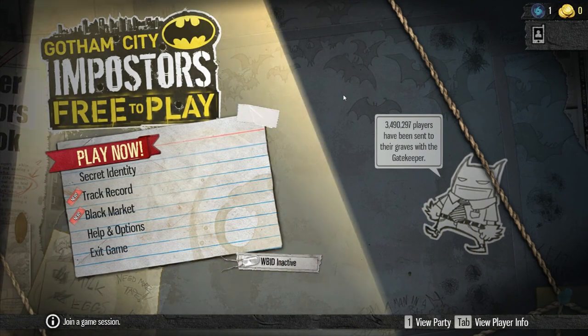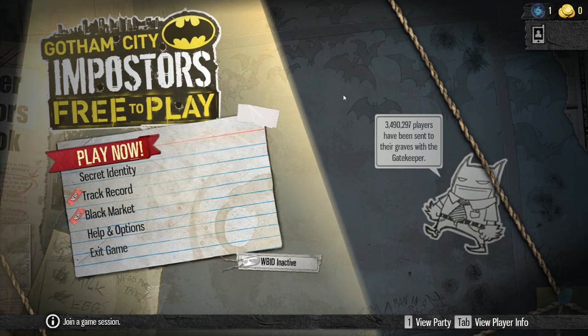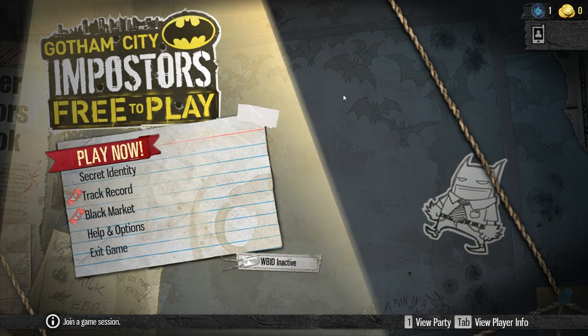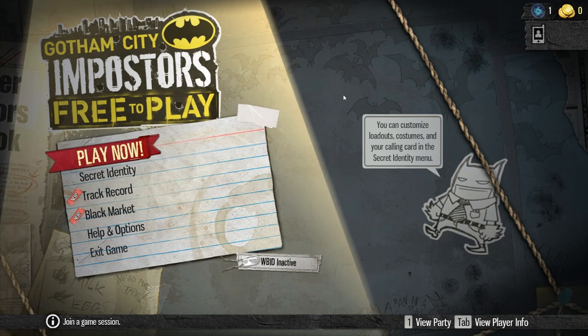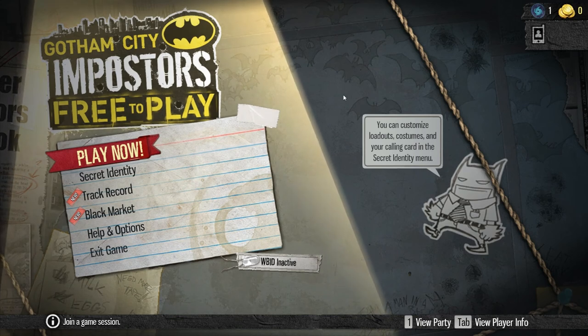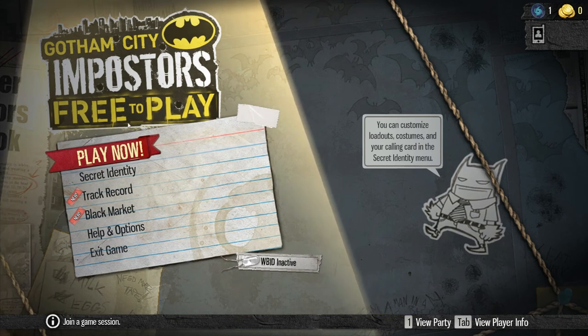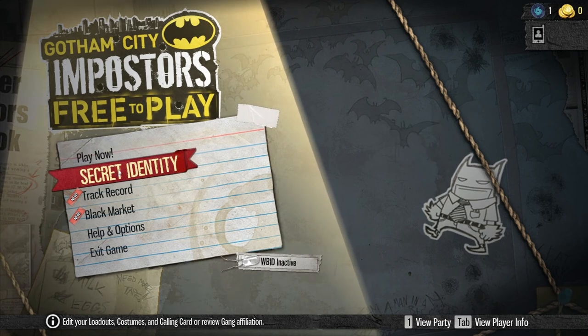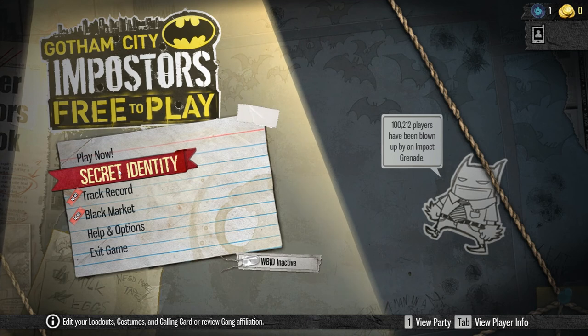will have if you choose to play the game. So here it is — Gotham City Impostors, free to play. Players of the retail version should be very familiar with this menu, and players who haven't ever played Gotham City Impostors at all should be very familiar with this menu too. It's simple: Play Now, Secret Identity, Tweak your guns, Tweak your costumes,